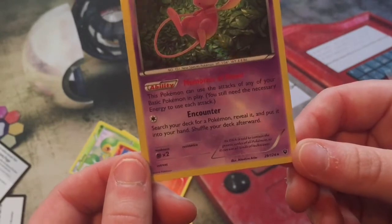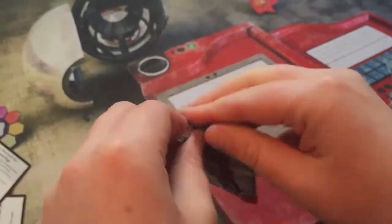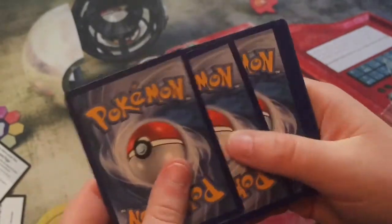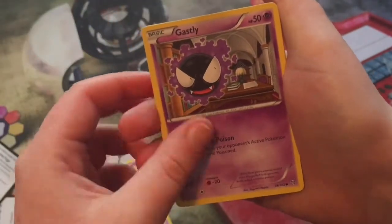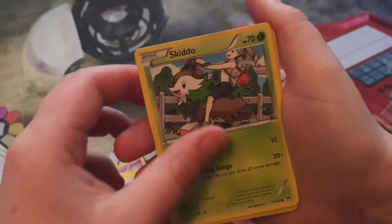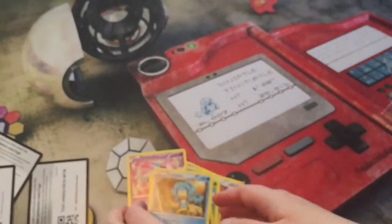We have a Breakthrough pack with Mega Mewtwo Y on the cover. We have a Wobbuffet, Heavy Boots, Gastly, Doduo, Paras, Skiddo, reverse Zorua, and a Simipour rare. Those terrible monkeys!